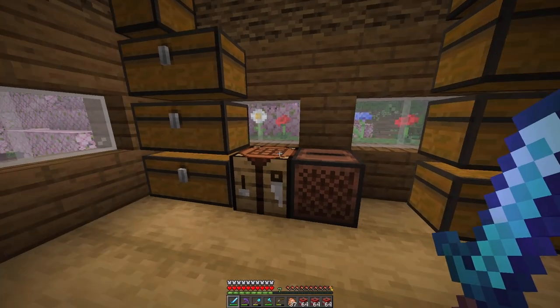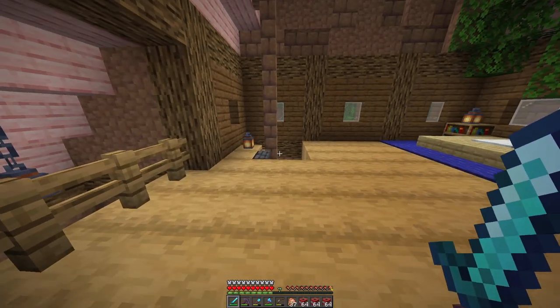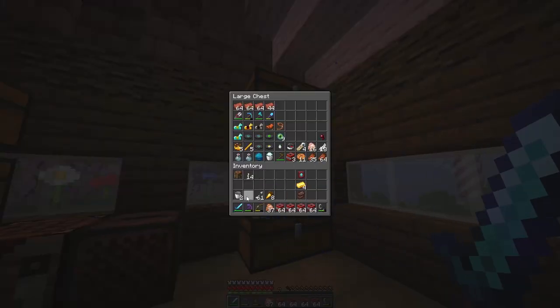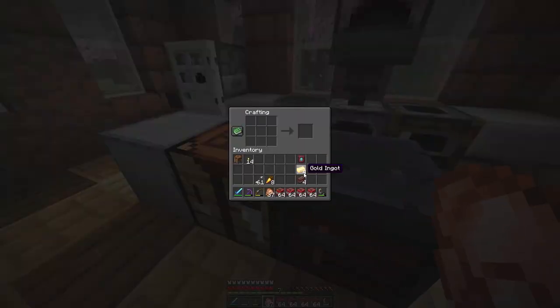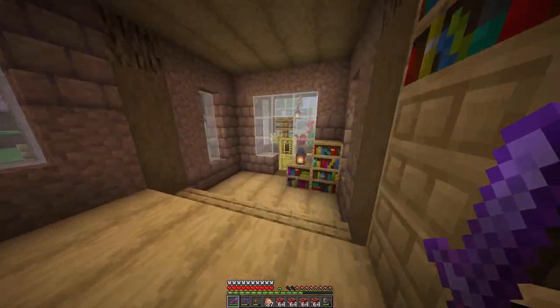We can actually make another Netherite ingot — I didn't even realize that. Four gold, one smithing template for the Netherite upgrade. We'll put it on the sword for sure — definitely want to get our sword upgraded so it lasts a bit longer. Let's put away anything we don't really need, keep a bow just in case ghasts say hi, and take only the bare necessities so if we die in lava we don't lose everything. Netherite's the word, baby!